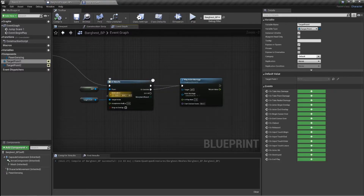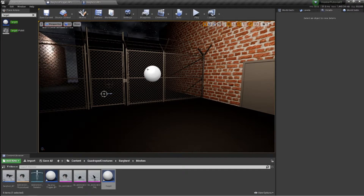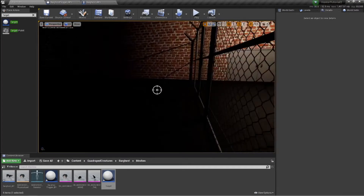To set that up, go back into your blueprints, delete out that play animation, put in a delay of maybe two or three seconds, then copy all three of those nodes into the next area and put your target point two in. That's how you get your doggo to go to the second point.